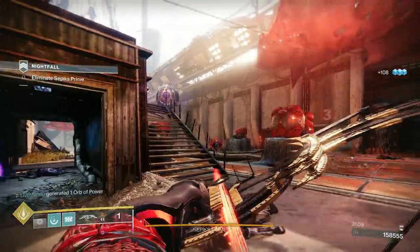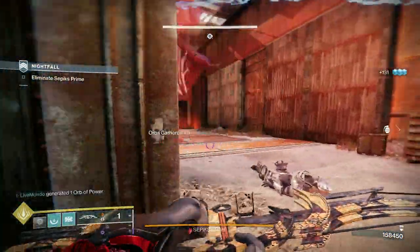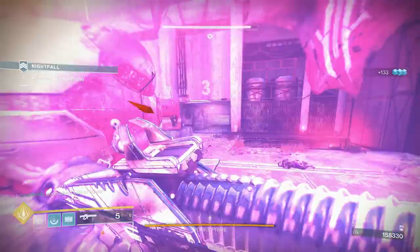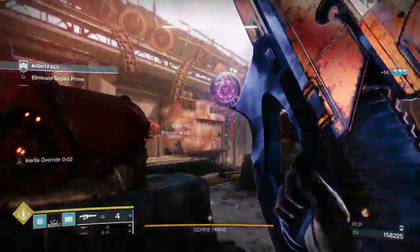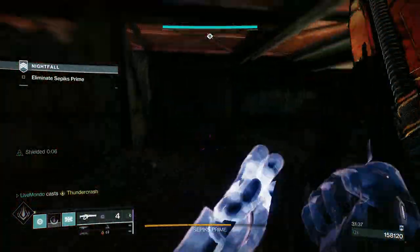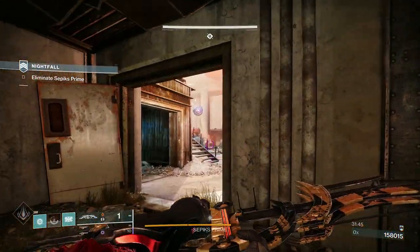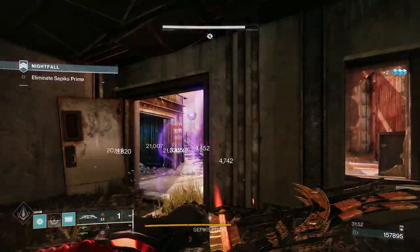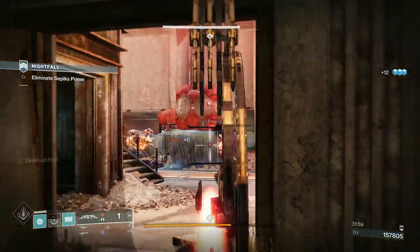Take these ads out — there's always a bunch in there. There is another captain on the other side. To recap when you get in here: when the first wave of ads comes you'll have two captains. If you're on the Titan, put down your barricade over the door because the first captain will most of the time push in. Ballistic slam pushes him back, kills the knight, and Threaded Needle finishes the captain.